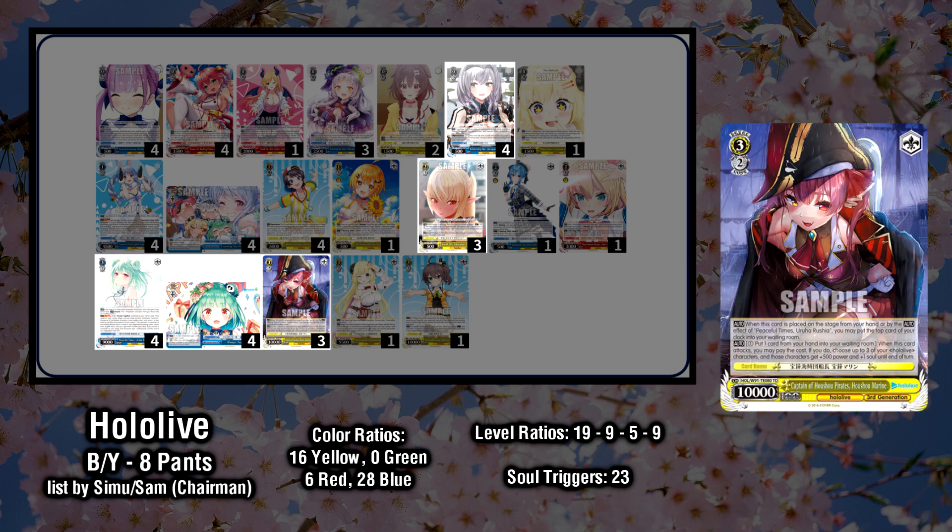For units to summon, an ideal target is the level 3 Modding from the trial deck, which can heal when played from hand or summoned out from Ruxia's ability. She also has an on-attack ability that allows you to assign 1 soul to up to 3 characters, a great way to push for extra damage or create favorable side attacks in the late game.